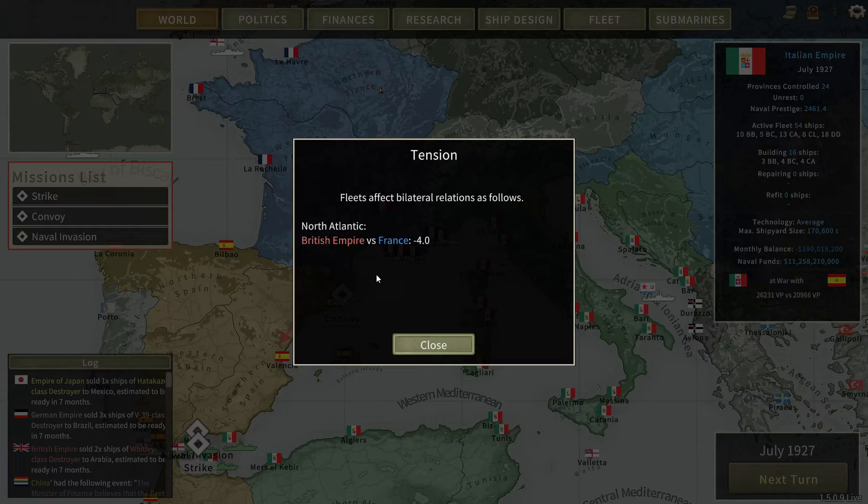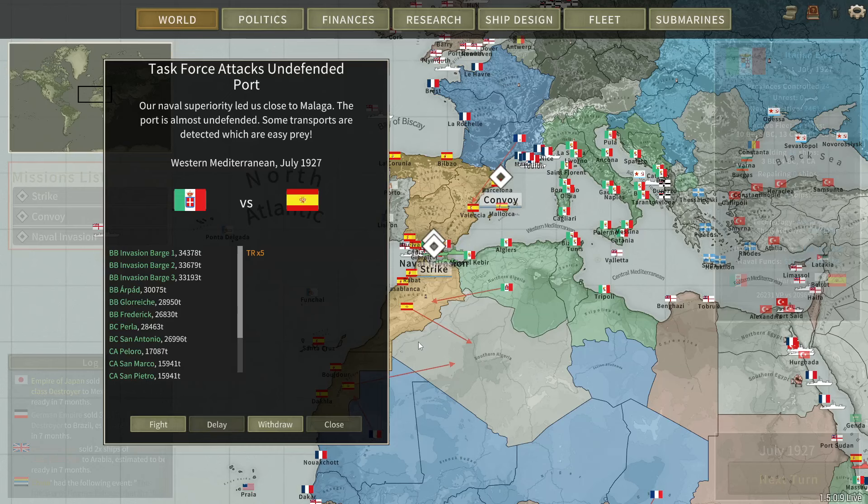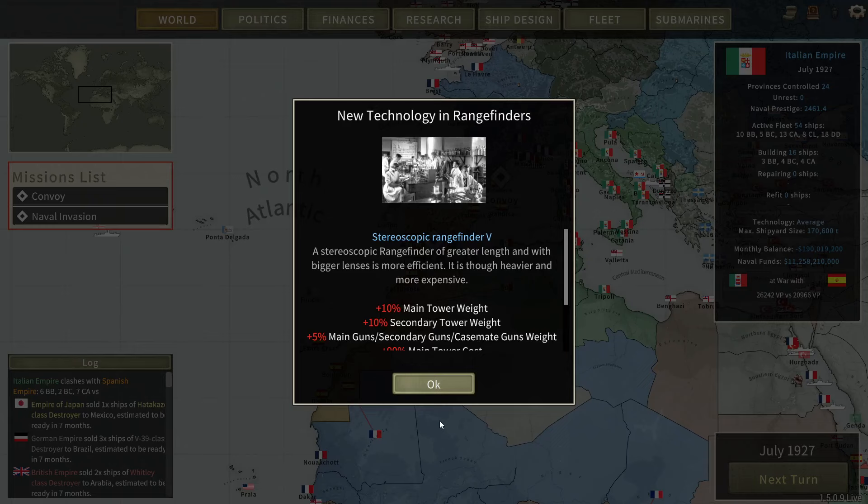I've sent my battle cruisers to add some more tonnage to the invasion, but I don't think the invasion chance to succeed is going to be that high. It's got three months remaining. Let's go to July and see what happens. Spain didn't have much of a navy to begin with, so this is mostly going to be a land grab kind of war. But I'm hoping it's going to bring us a little bit closer to being at war with Britain, because that's a nation that would be fun to fight.